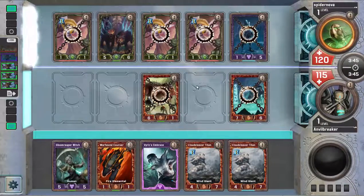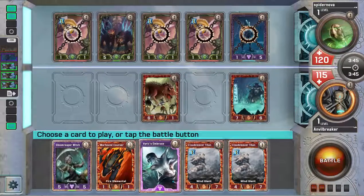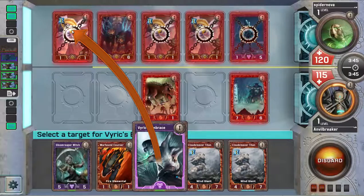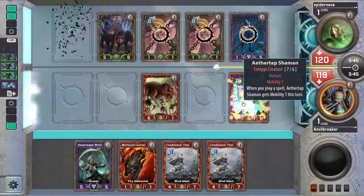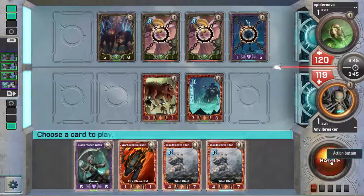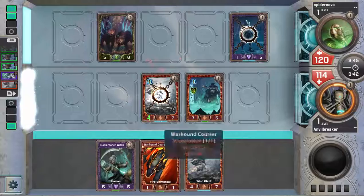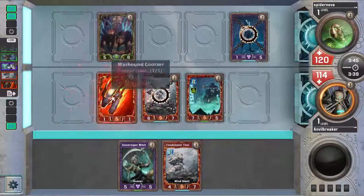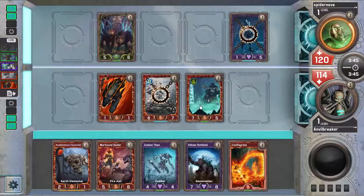Please don't be a bunch of these. What I'm going to do is actually Vierix Embrace because I don't want to take the poison damage. Let's Vierix Embrace this bee way over here, move the Shaman to kill the other bee, then go to combat and play Cloud Cleaver Titan in the center lane. Then we'll play the Warhound Cursor to block his 5-6. I could have killed a bee with Warhound Cursor — that might have been better actually. But at least this way I get to level Vierix Embrace and have the Aether-Tap Shaman.